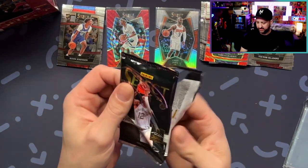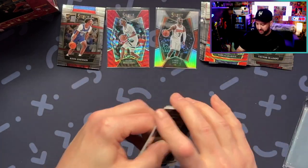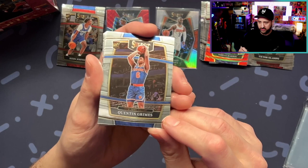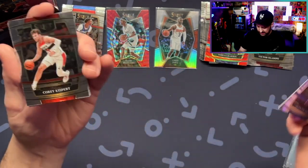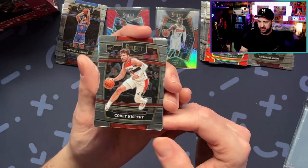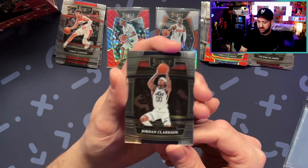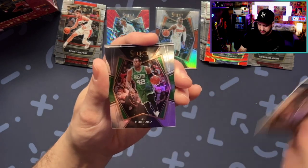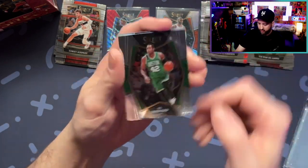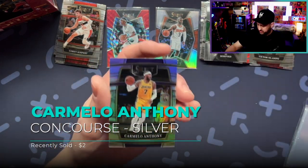We're gonna hit something in here — let's get a gold Courtside Cade. I mean, that would be a huge hit for me. Quentin Grimes. Or any kind of decent pull — even a red Premier Cade would be sick for me. I would love that. Cory Kispert. Jordan Clarkson. Got an Al Horford Premiere and a silver Carmelo — not bad, not great. LeBron would have been cool.